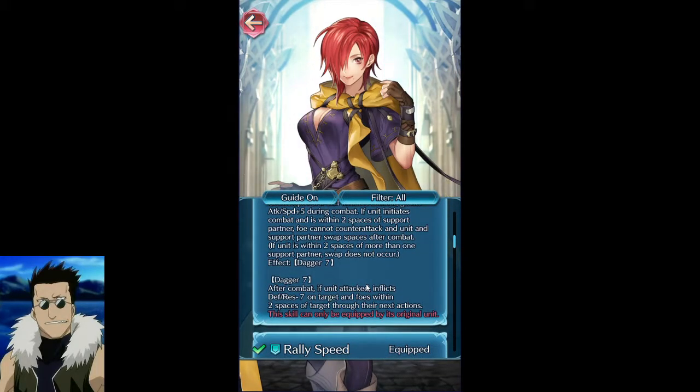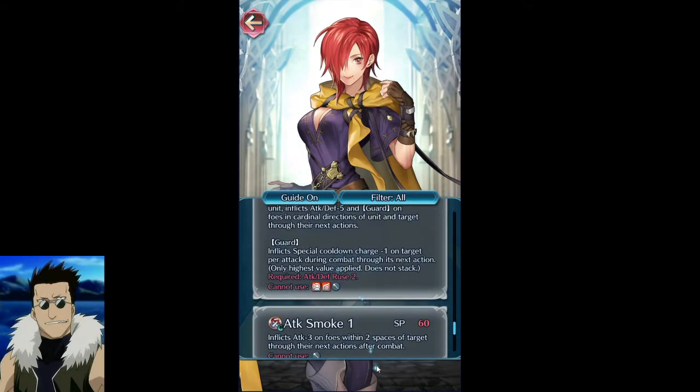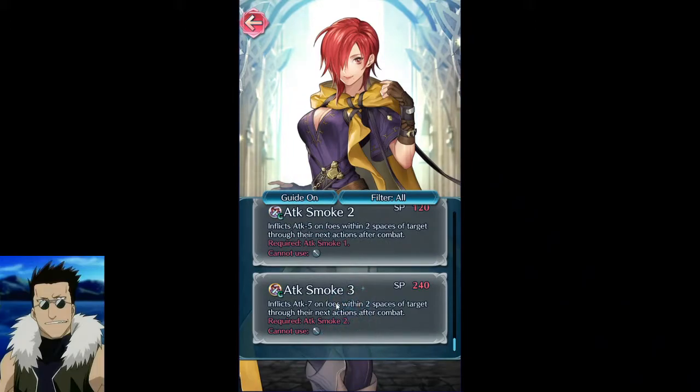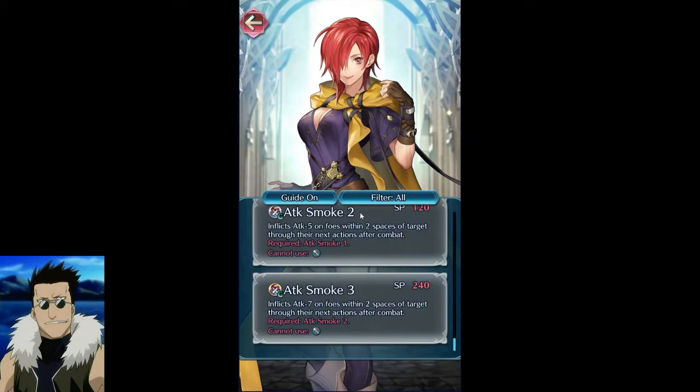Layla at plus-one or just a regular non-merged copy is very useful — you just run in, hit someone, and swap out for someone else. I might try her in Aether Raids with Vector: have Layla go in and snipe something, swap out with Vector, and have him sit there and beat everyone. Her Life and Death 4 is interesting but probably won't fodder it. The Attack Smoke though — not only does she have that swap utility but now I can run Pulse Smoke on her, reduce everyone's defense, boost their cooldowns by one, swap out with Vector.